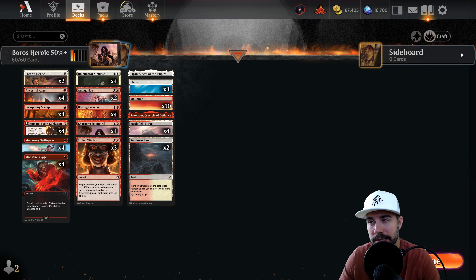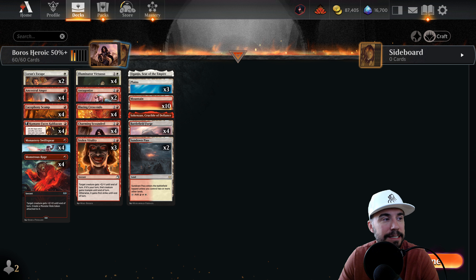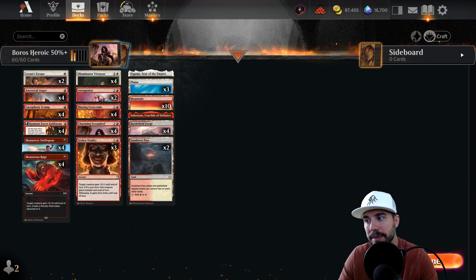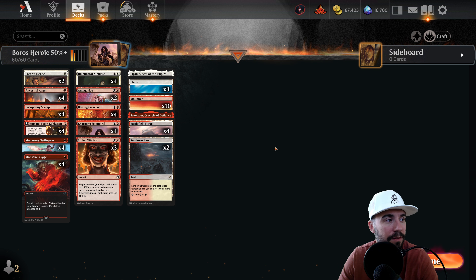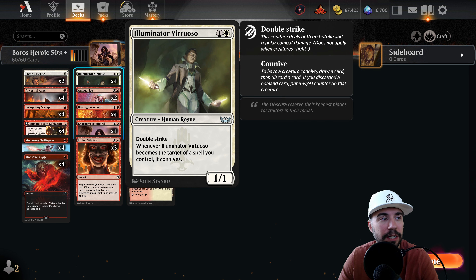Boros Heroic, 50% win rate. Heroic has been around since Theros. Essentially what that means is anytime you target your creature, something's going to happen — usually a nice benefit. In this case, we do have a few different things like Illuminator Virtuoso, where it's got Connive.